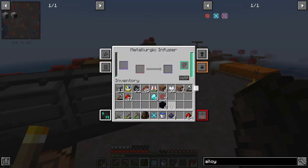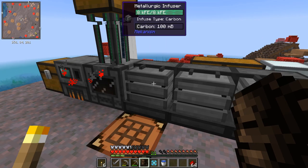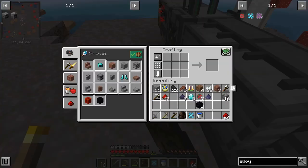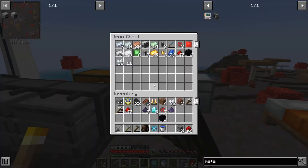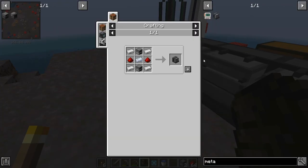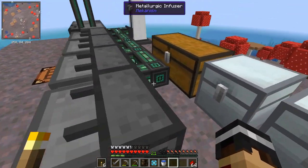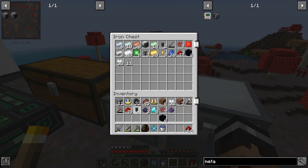If we take the obsidian dust and put it into the infuser that has the diamond in, we should get refined obsidian dust - and just like that we have it. Now we need another metallic infuser. We haven't got any more furnaces so let's just craft up a couple. We need osmium and iron - that's not a problem. There's our last metallic infuser. Let's put that down here and get some power to it.